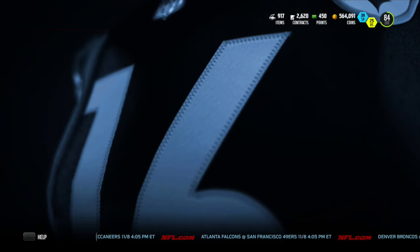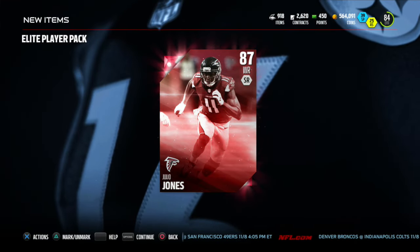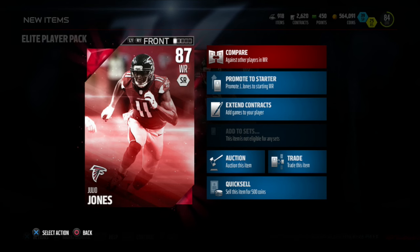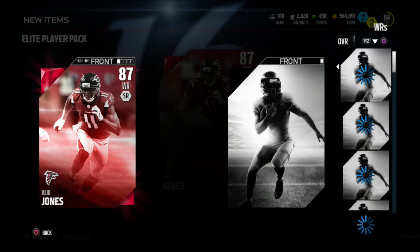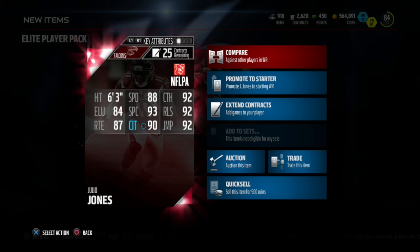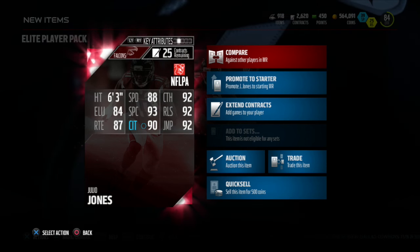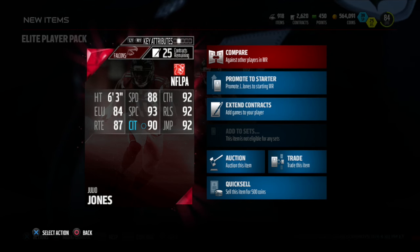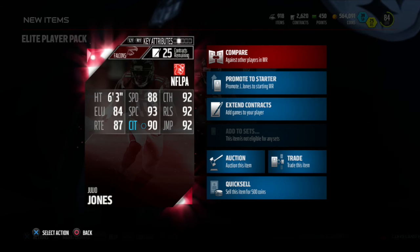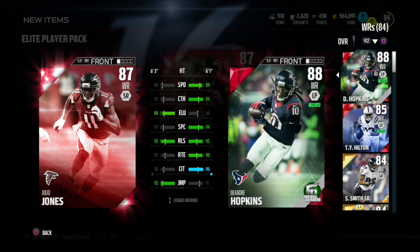One elite for sure — who's it gonna be? It's Julio Jones! That is nice — Julio Jones, 87 wide receiver. Let's take a look at the stats: 6'3", 88 speed, 92 catch, 84 elusiveness, 93 spectacular catch, 92 release, 87 route running, 90 catch in traffic, and 92 jump. He'll definitely be either my number one or number two receiver.